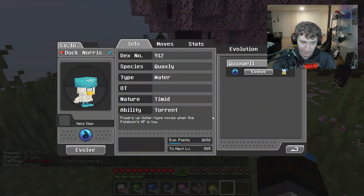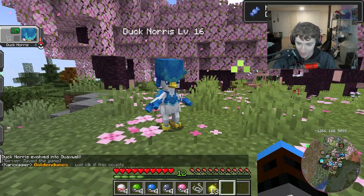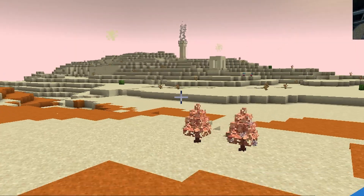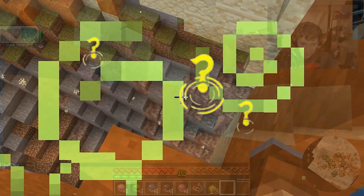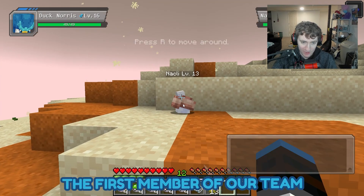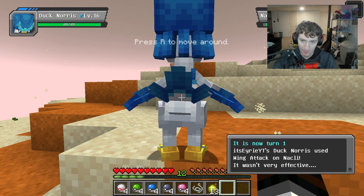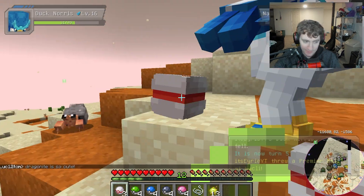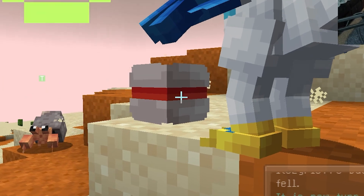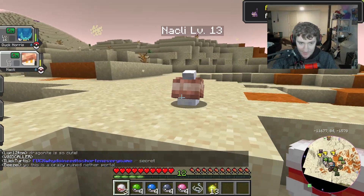It dropped an oval stone. But Quaxly is ready to evolve already! Let's go ahead and evolve that bad boy — now we have a Quaxwell. Looking cool! What's this structure over here? Hey, there's a Nacli already — that was so easy. There it is — the first member of our team! I'm gonna hit it with a couple wing attacks. Now we're gonna try catching it in a premier ball — nice! First member of our team is caught.